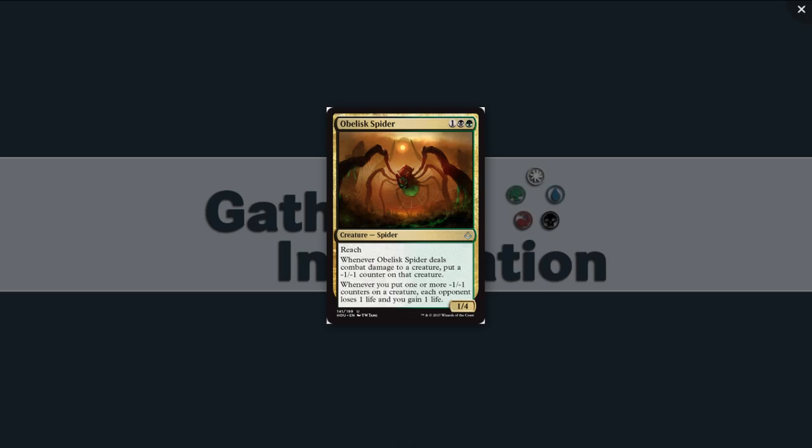This still seems great to me. I would go so far as to say I would first pick this, because green-black is a color combination I kind of like, and this seems powerful enough that I'd want to work around it. We've already seen there's some really sweet stuff in both colors, and it's a very strong archetype in Amonkhet, so you'll probably pick up support for it in the last pack.